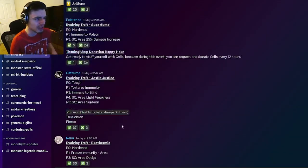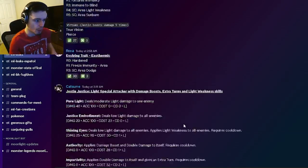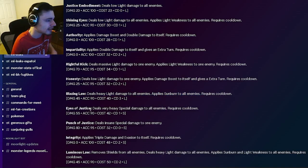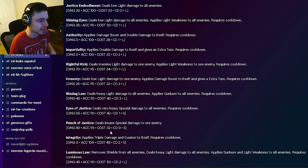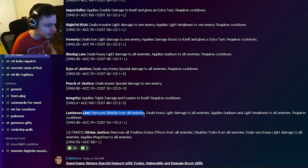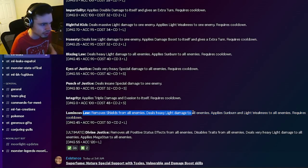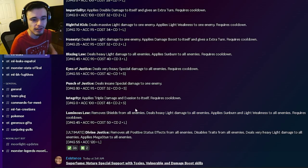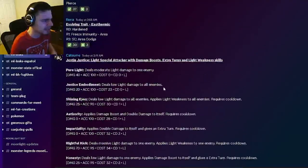He also has a light weakness to one enemy with massive light damage, which will do even more damage if you apply the light weakness first. He has a damage boost to himself with an extra turn, so it looks like you'll be able to activate his virtue in one turn if you're careful with extra turns. He also has an AOE sunburn with AOE heavy light damage, special damage to all enemies, insane special damage, triple damage and evasion to himself, and can remove all shields from all enemies with heavy light damage, sunburn, and light weakness.